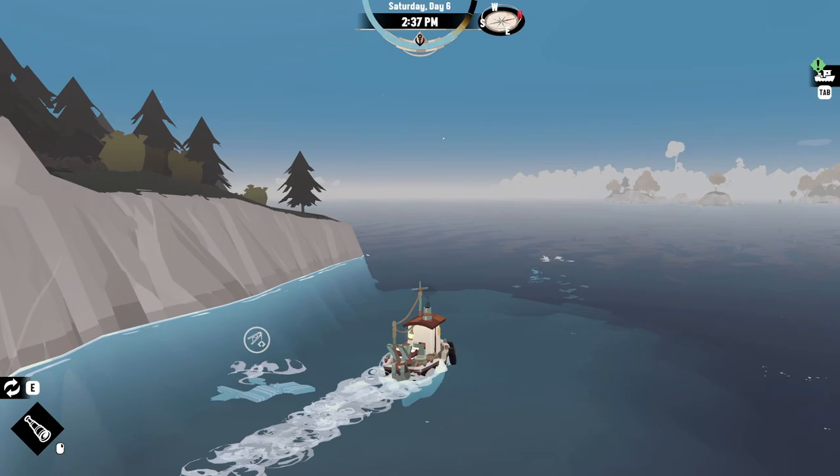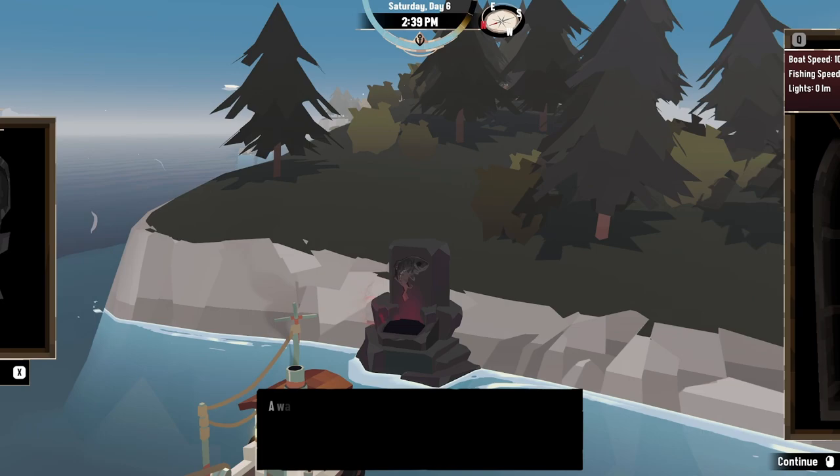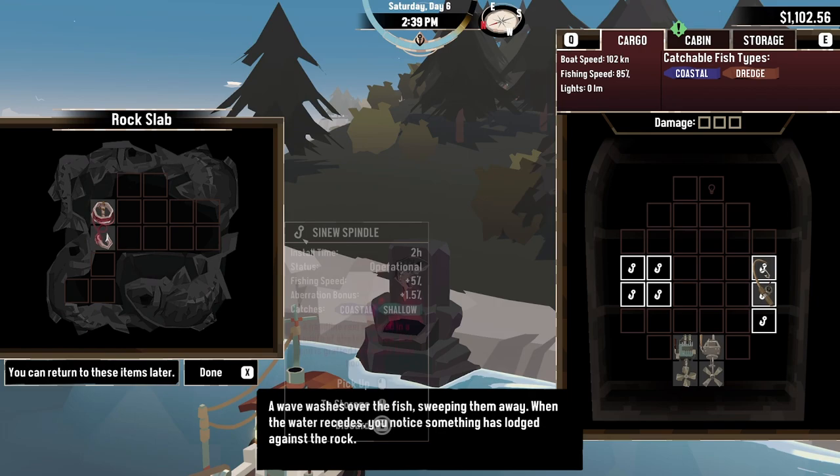Once you've caught all your cod, head around to the back of Greater Marrow — specifically J9 on your map. Located near the shore you'll find a rock slab like the one in front of me. Go up to it and place all your fish you caught earlier inside and you'll be rewarded with the Sinew Spindle, one of the four unique pieces of aberrant fishing gear found in the base game.